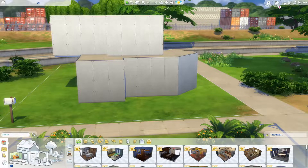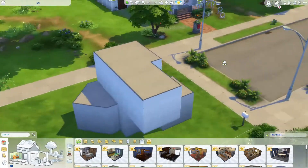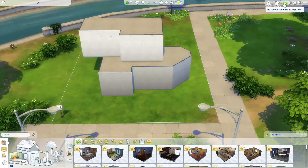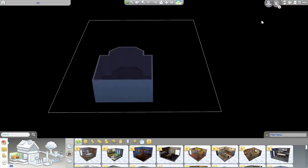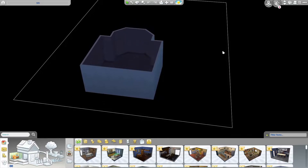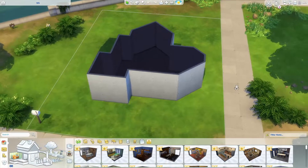So what better way to give away a copy of a pack than doing a shell challenge. Here's the shell that I created. This is actually kind of small, but it has a little twist on it because it actually has a basement. So you can turn this weird shell that has three floors into something interesting.